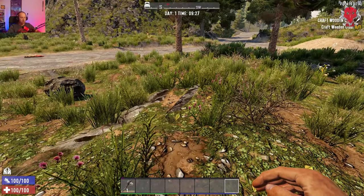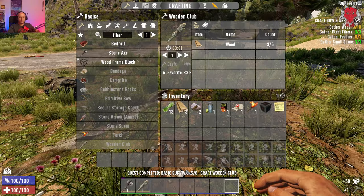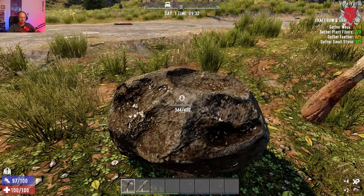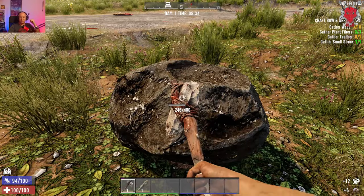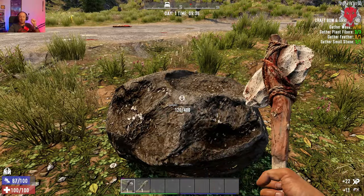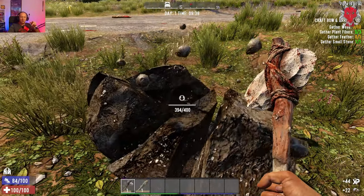Now we need to make a wooden club — press W to craft it. Now that we have our stone axe, we're going to hit this rock to get a couple more stones. As you get better in 7 Days to Die and put more points in, you can make better weapons and tools and gather items quicker. Past level 20 you'll be able to smash a rock in one or two hits with the right tools.